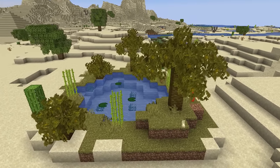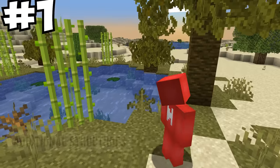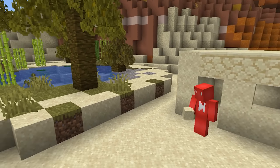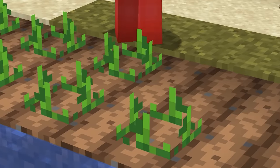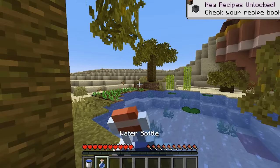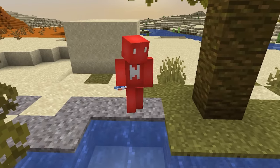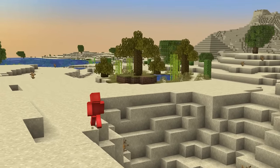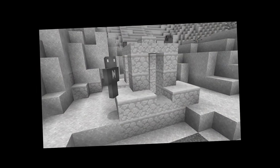With these oases — anyway, with these plots of water and vegetation, you've just found a perfect place for your next desert base. The water provides a perfect way to grow your crops, and also, you know, not die of thirst. And in my humble opinion, it's way nicer to stumble across one of these when you're looking for water than yet another one of those useless desert wells.